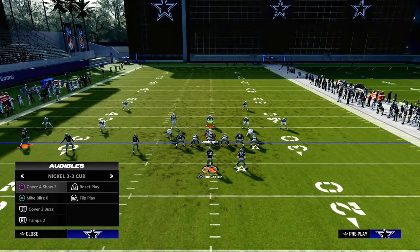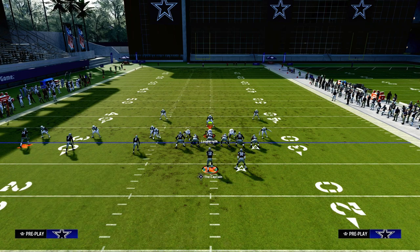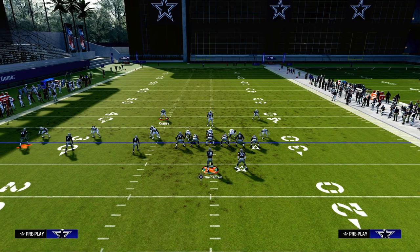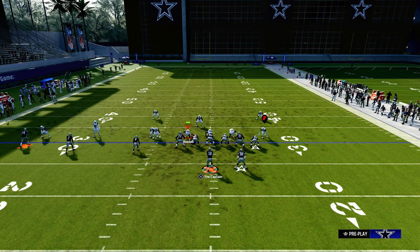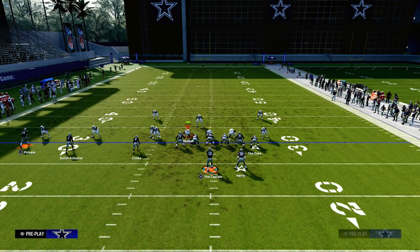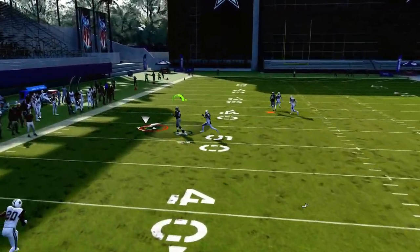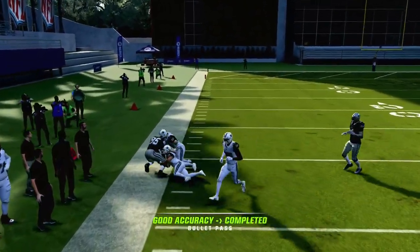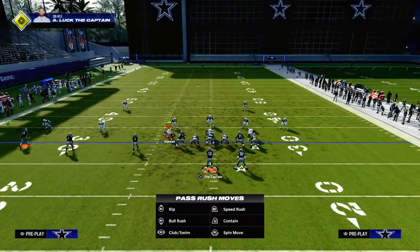Let's say your opponent decides to go to a cover one style of defense — maybe this guy is on this guy, this guy here, and then maybe this guy on a flat zone. You're going to have your zig against this, but they do have a hard flat, so just understand that. This is where this play becomes powerful: you have your slant and your tight end post, which is going to beat man coverage across the formation. That's how you attack cover zero and cover one.